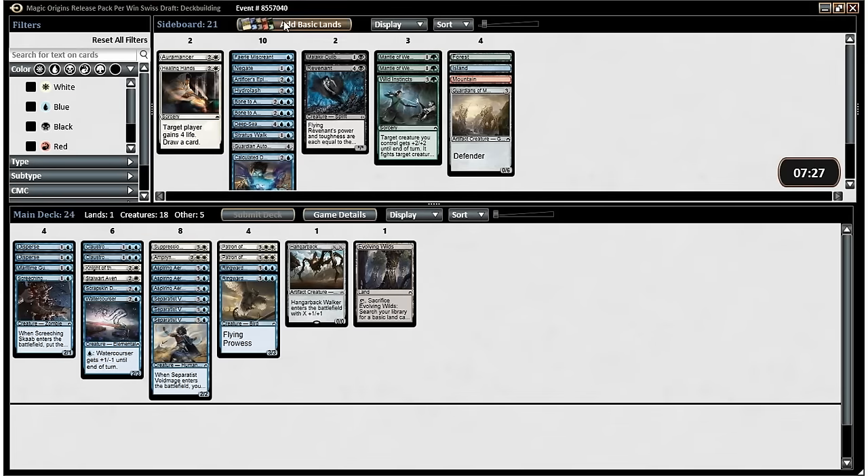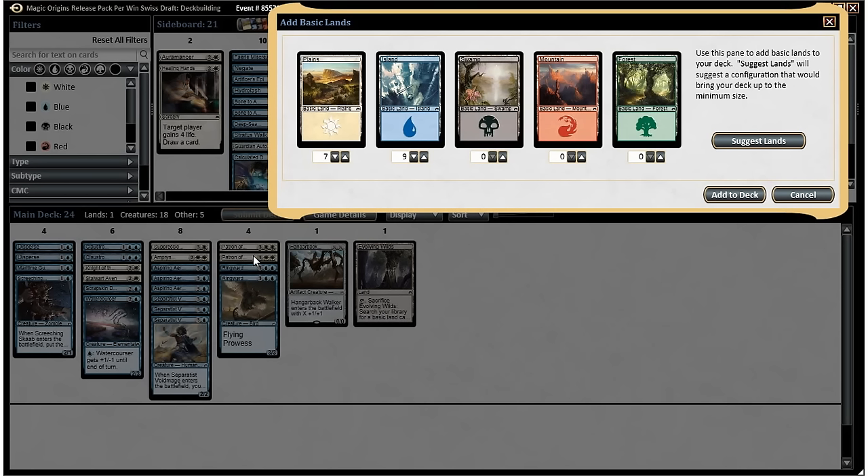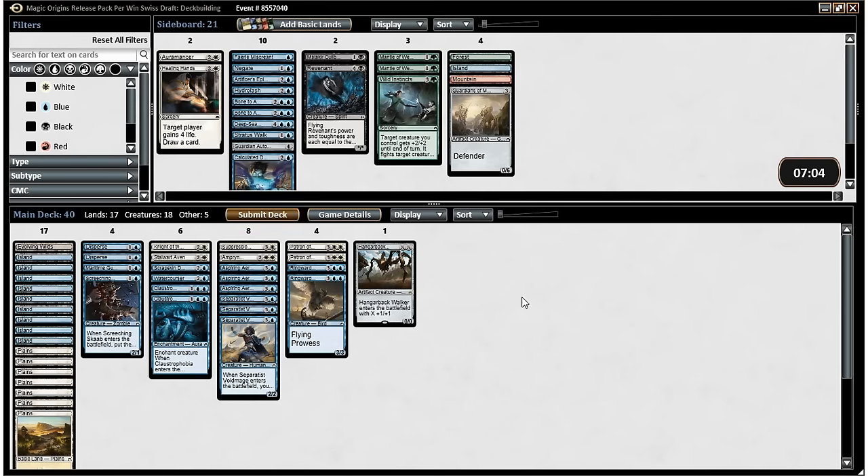We want our Evolving Wilds in here for sure. I think we go about seven islands and nine plains — just to make sure we can play our Patron of the Valiant, who is also good with Hangarback Walker incidentally. The Evolving Wilds makes it effectively eight and ten, which I think is fine. So this is our deck — a Blue-White Skies deck without any Thunderclap Wyverns, unfortunately. That either means none were opened or someone else is in this deck, although we got a lot of goodies if someone else is in it — it seems like we got more than we should have. So this is the deck we're going to go with; we'll see how it goes in the actual games. Thanks for watching — don't forget to like, comment, and subscribe.